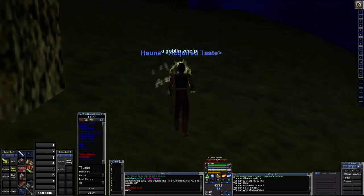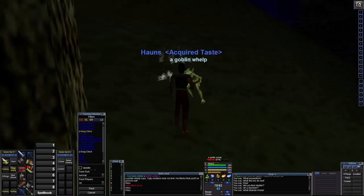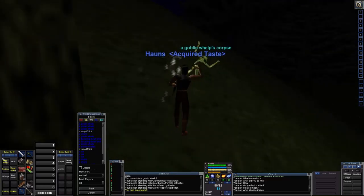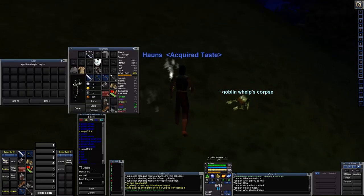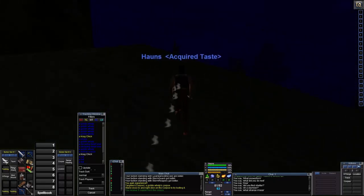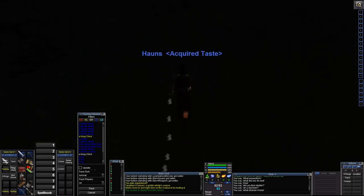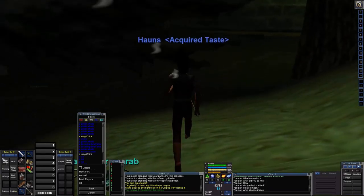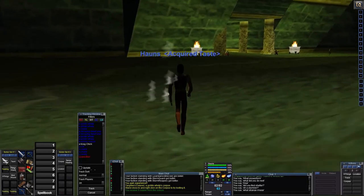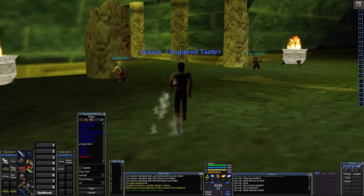This is the place a lot of people come to when they first start as a dwarf — they fight on these hills and in these valleys to kill the goblins. There is a Crag Chick who is yellow to us — higher level — and he drops feet you can turn in. We are going to go inside and turn the bone chips in. There is also a quest we can find inside the zone.